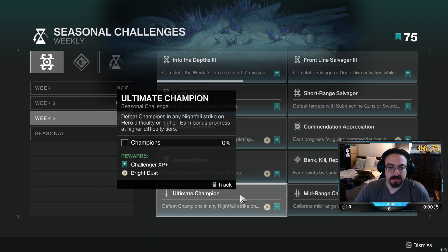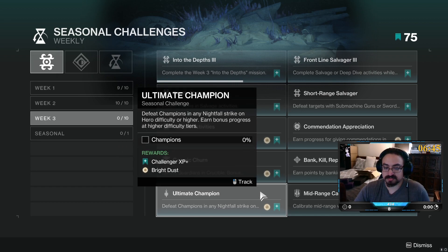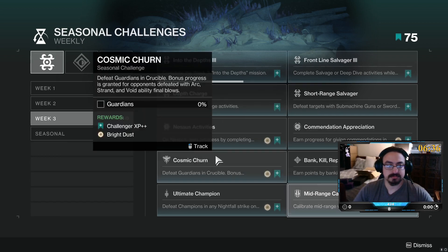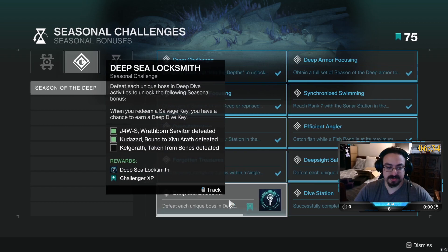Ultimate Champion — defeat champions in a Nightfall on Hero or higher. I wonder if you have to do it yourself or if fireteam kills count. Mid-range Calibration — calibrate mid-range weapons: hand cannons, glaives, autos, fusions, and machine guns. That'll be easy, and we should be able to finish this one this week.